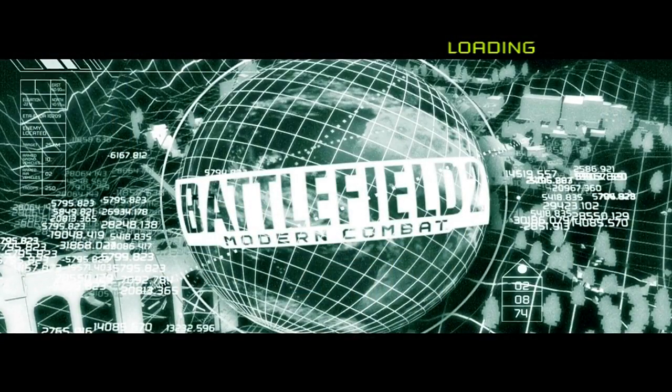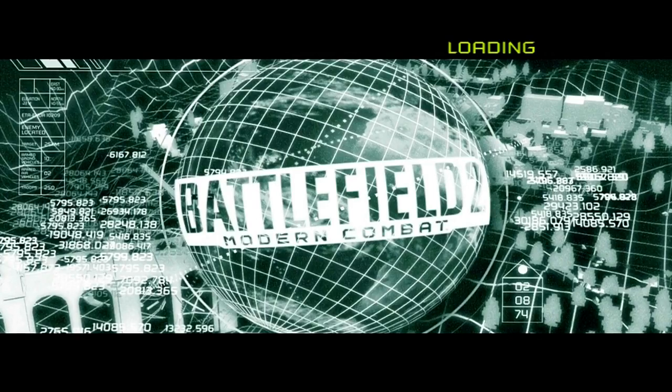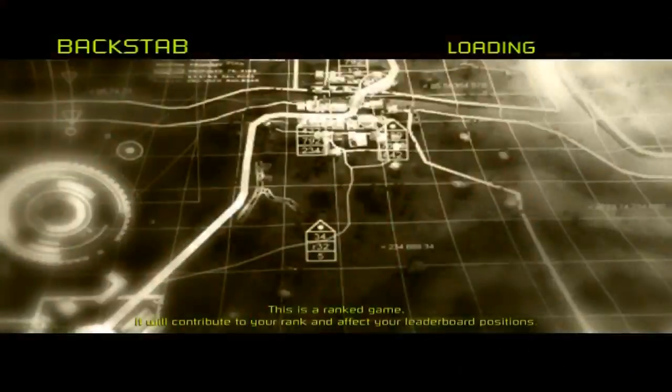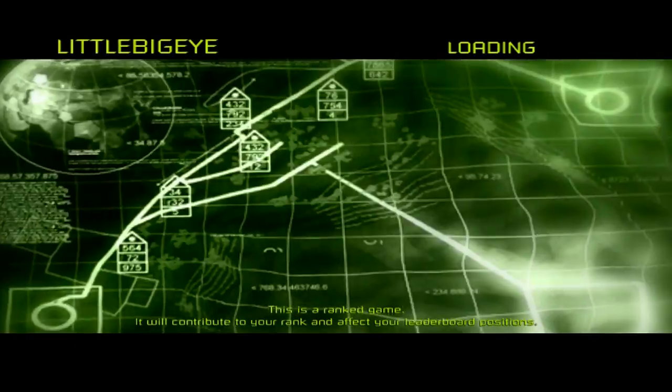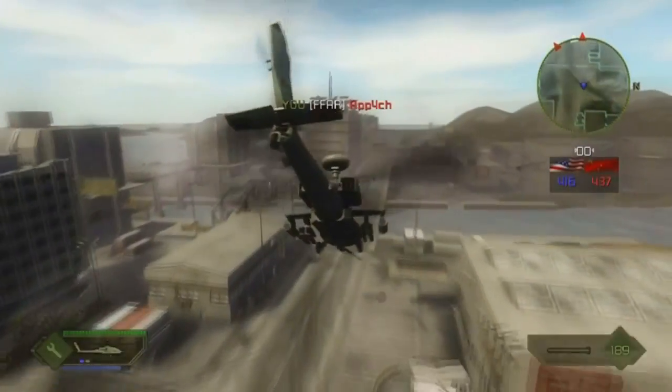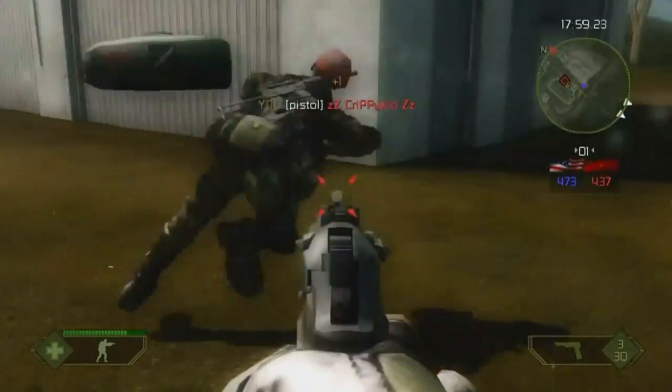Let's compare this to Battlefield 2 Modern Combat. Modern Combat came packed with 2 game modes — Conquest and Capture the Flag — with a total of 16 unique maps, every single one playable on both modes, all included on day 1. Meaning Battlefield Bad Company 1 came with half the maps and half the game modes.